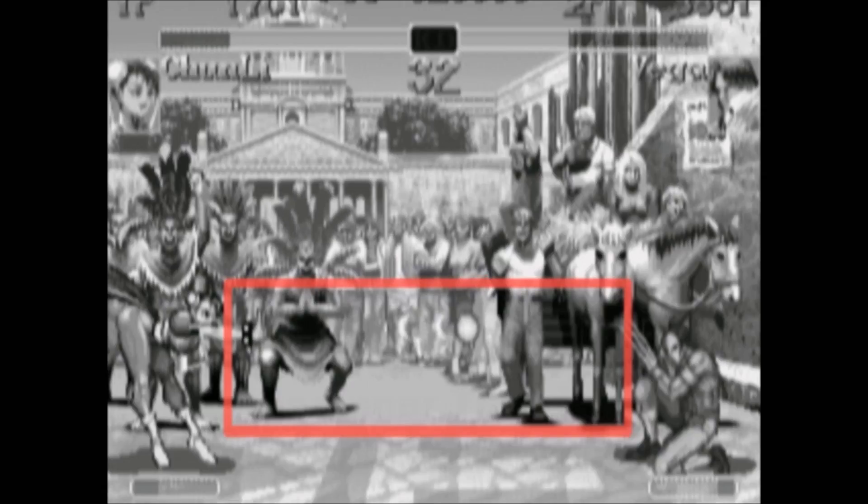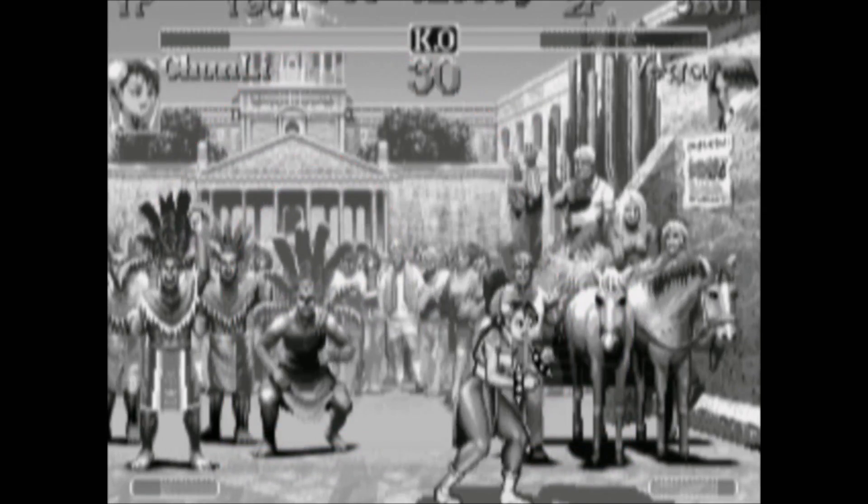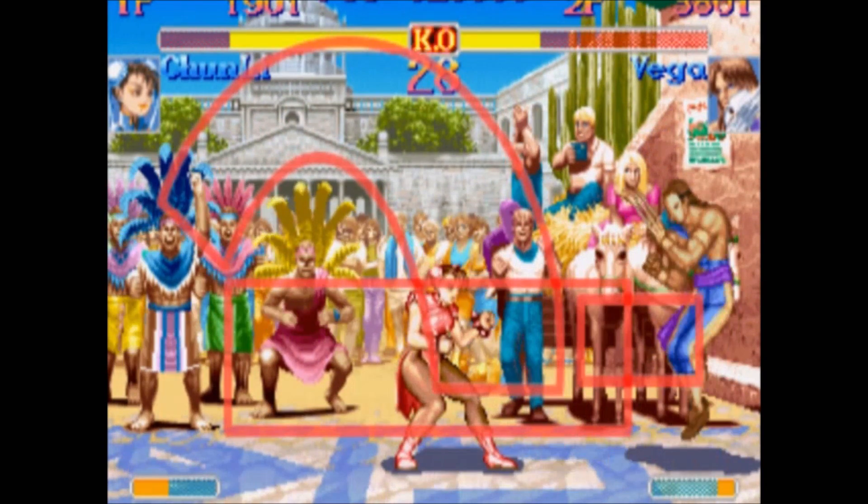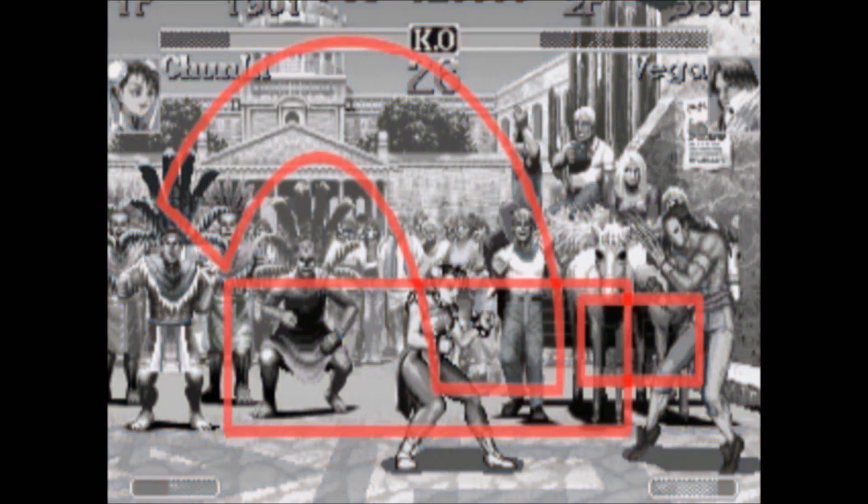Chun-Li can control a lot of space as well. She can throw a slow fireball, which takes up the entire bottom of the screen. And while it's traveling, she can do a jumping short kick, which takes up almost the entire top of the screen. In the example here, you can see that she ends with a standing fierce punch to further limit the options of the enemy. So during this sequence of slow fireball, jump short, stand fierce, Chun-Li controls almost the entire playfield.